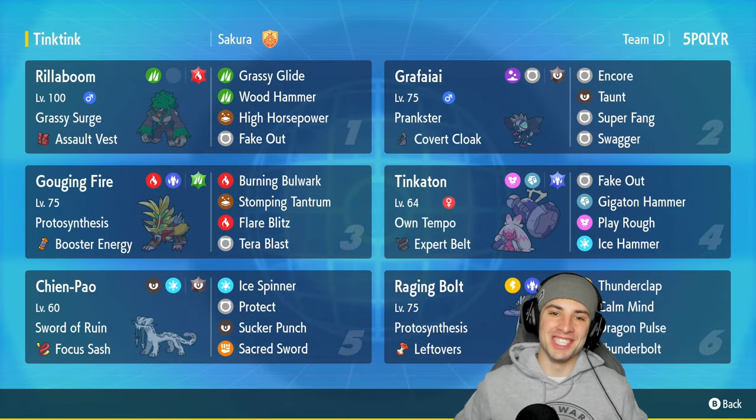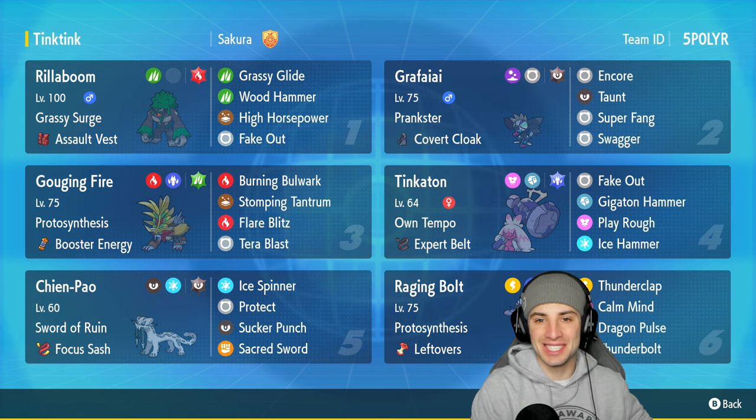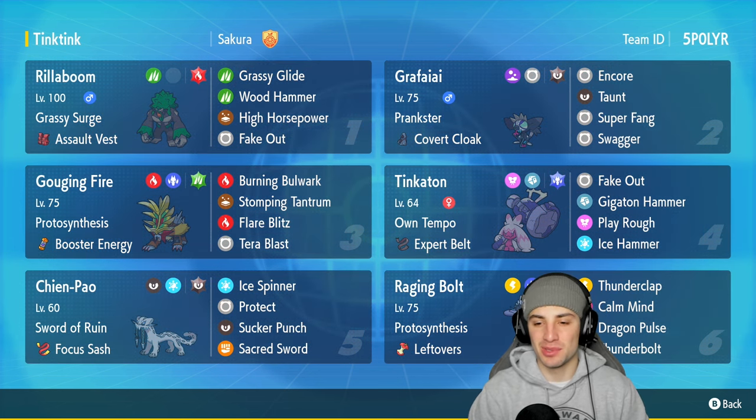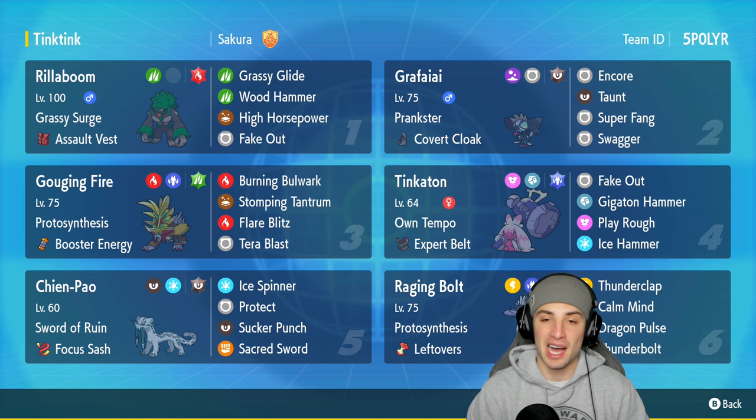What's going on YouTube, Jeans here, welcome back to the channel. In today's video we're showcasing Tinkaton in ranked regulation F. Tinkaton looks absolutely amazing with a top tier typing of steel and fairy. It's got a giant hammer, which makes it learn the move Gigaton Hammer — a high base steel move that lets Tinkaton rip into fairy type Pokemon.